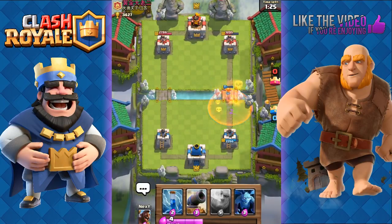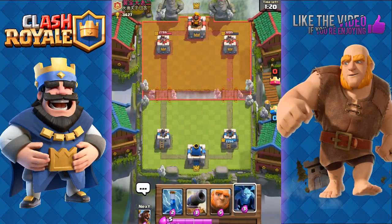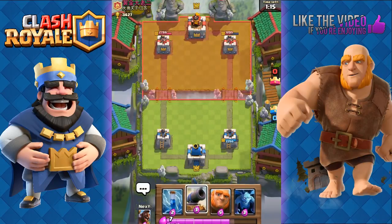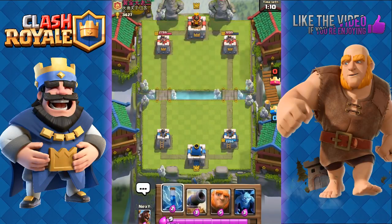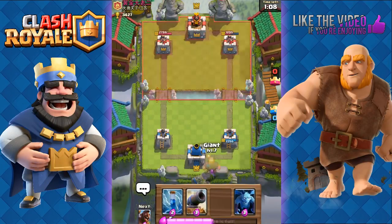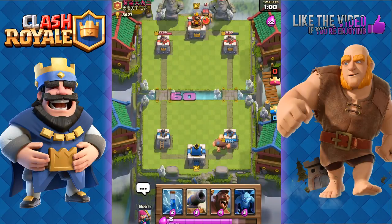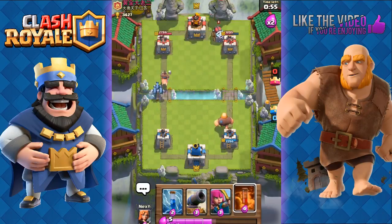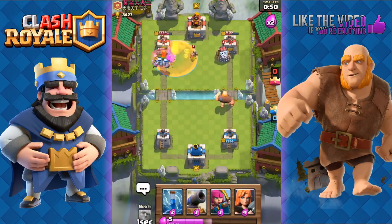His tower at the top right is at 12% health. The Valkyrie with the Poison is a very good defensive combo against any ground push. We send out our Giant at the back. He's going to play Sparky again, of course, so we're going to pressure him on the other side with the Hog Rider and Minion combo.